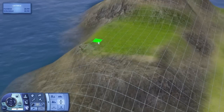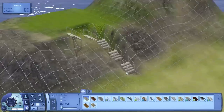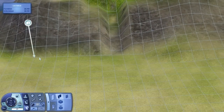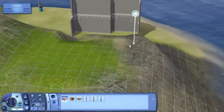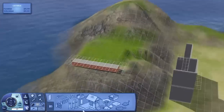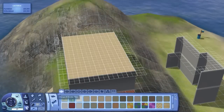Hey guys, James here today and welcome to another house building video. Today we are in Aluna Island, as pretty much the next 60 or so house videos will be. Yeah, there's a lot of things we gotta build here. Today we're building on the new lot that came into Aluna Island version 0.3. This is on the island lot, and this is actually a lighthouse, it turns out.